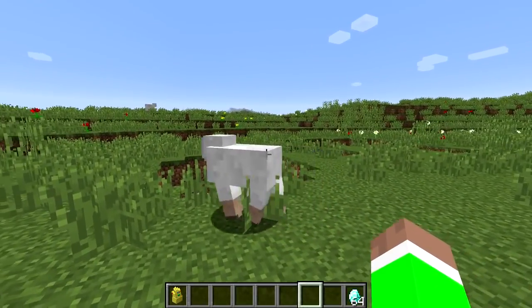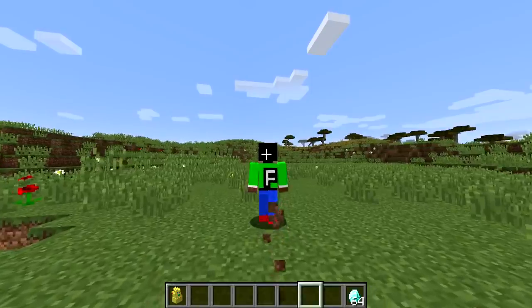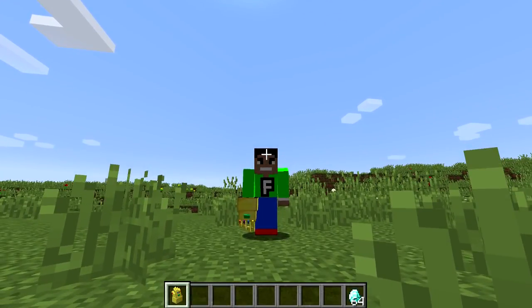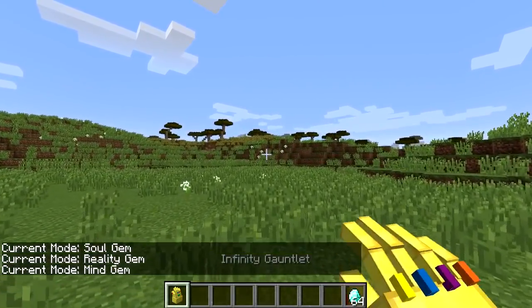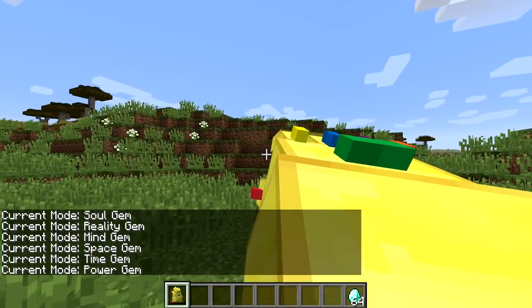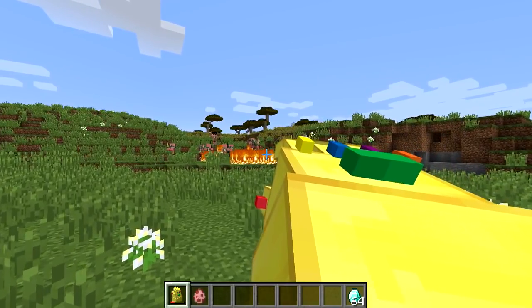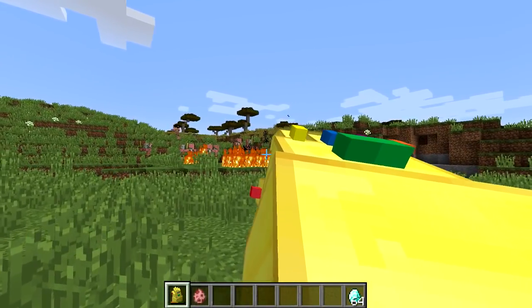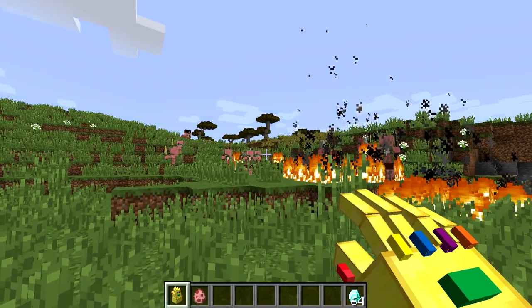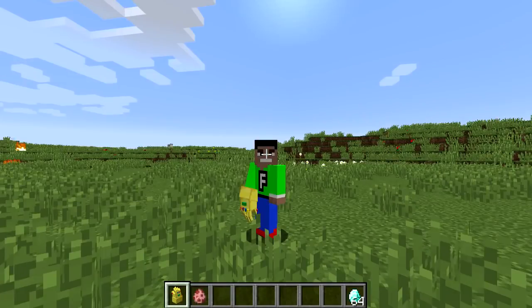We're gonna go and just destroy every mob around — maybe like the sheep right here. I have to kind of go over here because this thing does a ton of damage. Let me go into third person and put this on. Look at this glove, guys. I look insane. So the first one is the power gem. We just right-click and then let go, and it does a massive explosion — really, really good. I just turned all of these pigs into zombie pig men because pretty much you hold down on the glove and let go. That is so powerful. Sometimes it might lag the world.